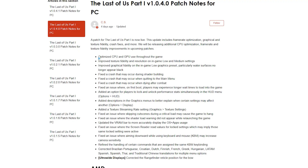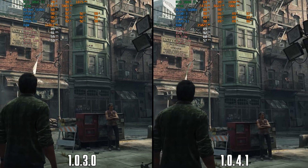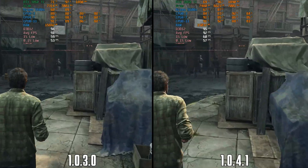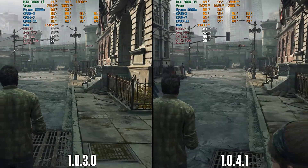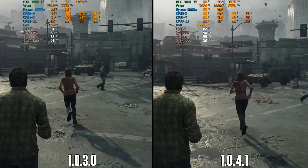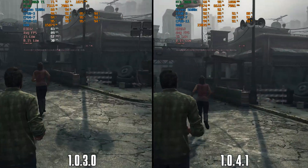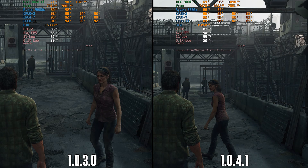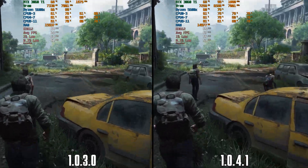The patch notes for 1.0.4.0 mentioned optimized CPU and GPU use throughout the game. Comparing 1.0.4.1 to 1.0.3.0 in a CPU-limited scene, CPU usage is almost identical, but there is more VRAM and less RAM usage with the newest patch. Performance-wise, the newest patch has a small two percent average advantage with almost identical one percent lows, but a much better 0.1 percent low compared to 1.0.3.0, indicating more stability and less stuttering.